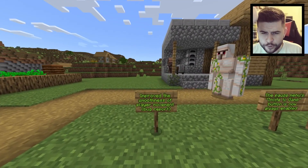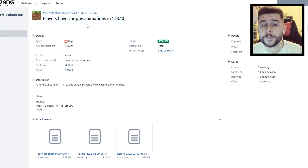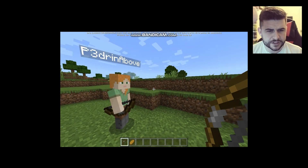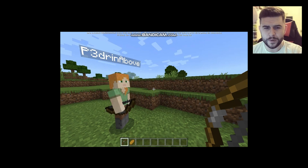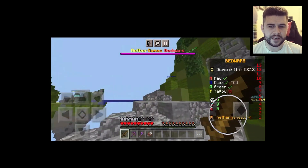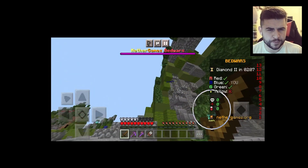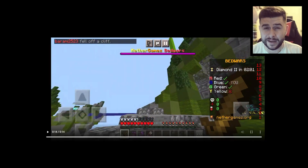The first fix is improved smoothness of player movement. There was a bug report that players had choppy animations in 1.18.10. Looking at the video, you can see players are incredibly choppy — you can definitely see it with the bow, and the bow even goes through the head. I noticed a lot of people reporting issues with multiplayer and movement as well, so go load up the servers and see if they're working better today.